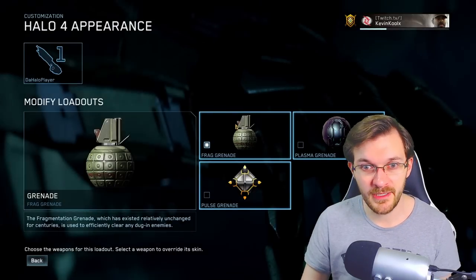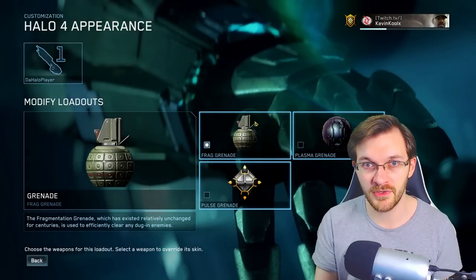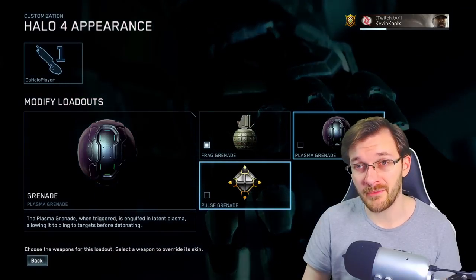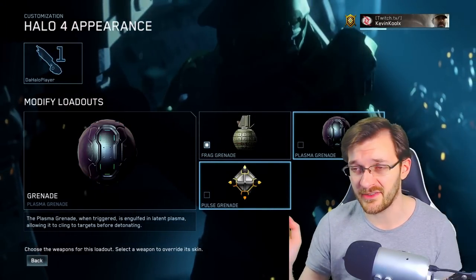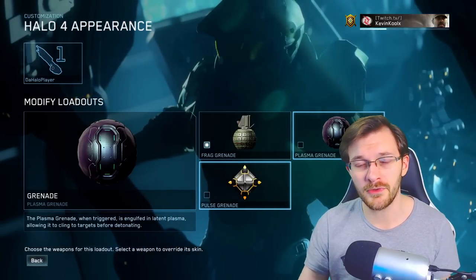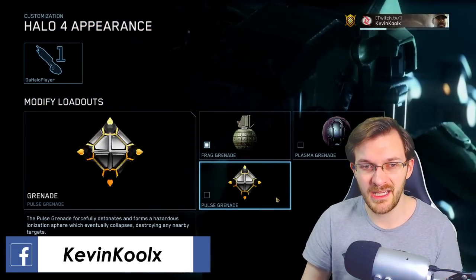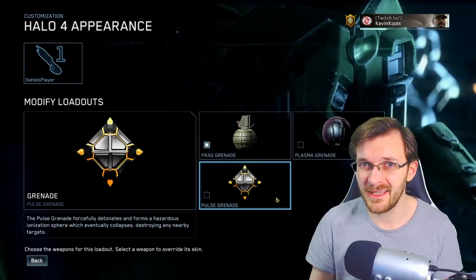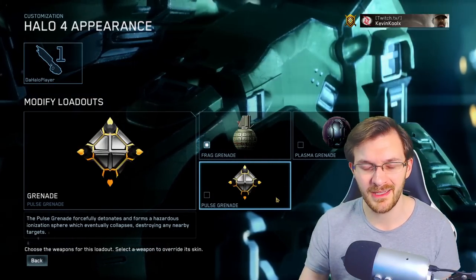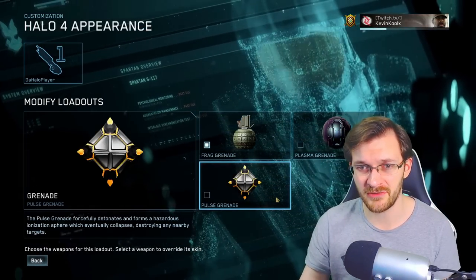Let's talk about grenades. I like using frags mainly because they give you the benefit of being able to bounce them off walls or around corners to catch people off guard. Of course, there's the plasma grenade — you can stick it to people, stick it on vehicles in BTB modes, or throw it on the ground where it won't roll too much, giving you better prediction of player movement. Then there's the pulse grenade, which is not that lethal; it's more of an area denial tool rather than actual lethality.